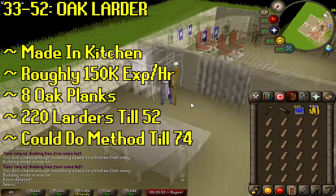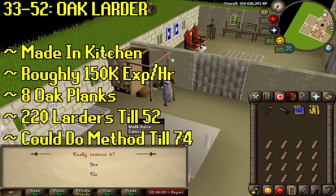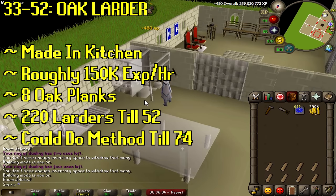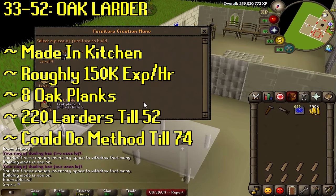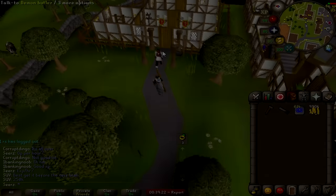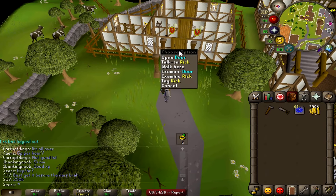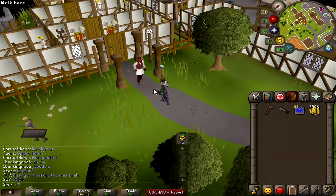From level 33 to 52, make oak larders back in the kitchen — this is an insanely quick method giving 150k XP per hour even at level 33, but it takes eight oak planks each and you'll still need to make around 220 larders to reach 52. If you haven't already, teleport to Ardougne, go north, and hire a butler — they're extremely cheap. Past level 50, butlers are almost needed; they speed up XP a lot and make training far less tedious.